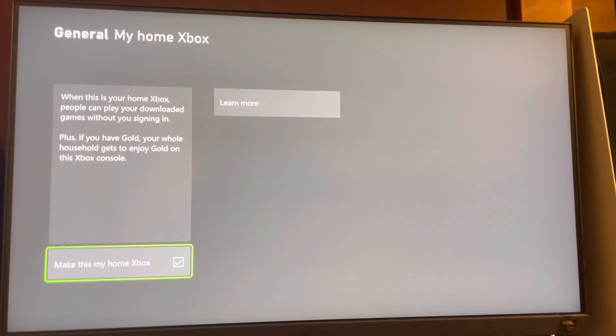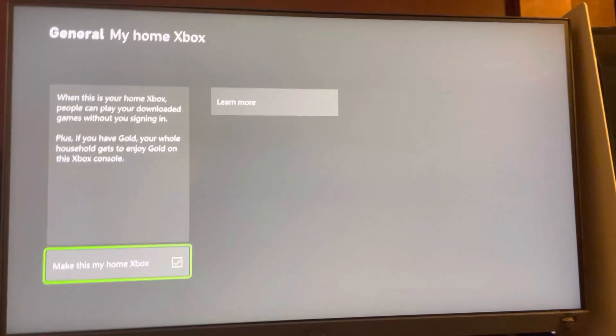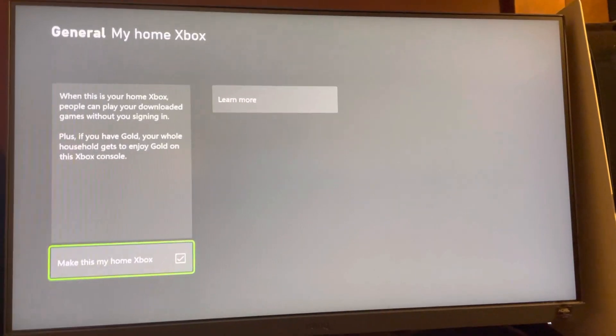And when this is it, you guys can just set your Home Xbox and activating it makes it the primary one so nobody else can activate it as that profile. So if you guys enjoyed this tutorial, I'm out. Peace.